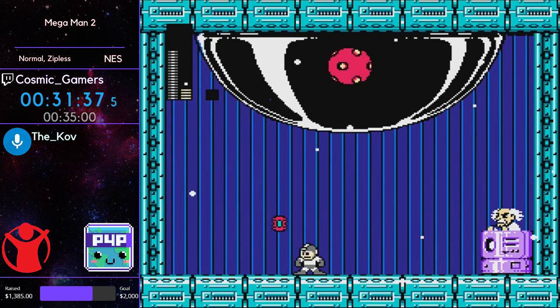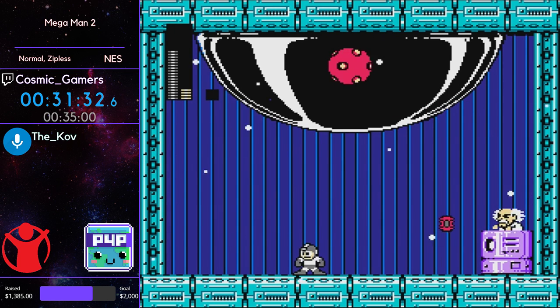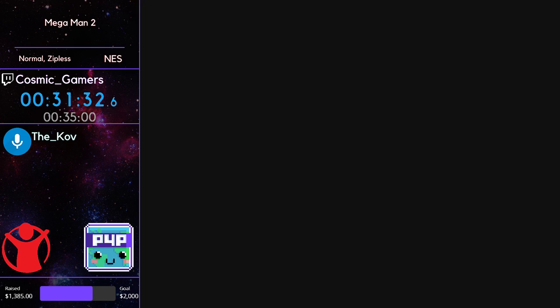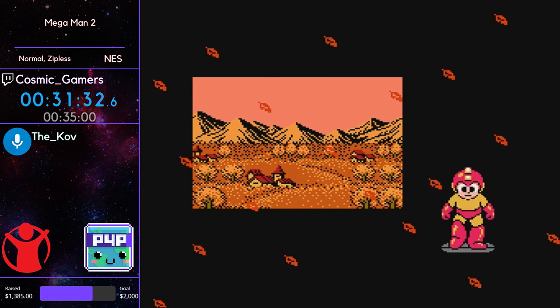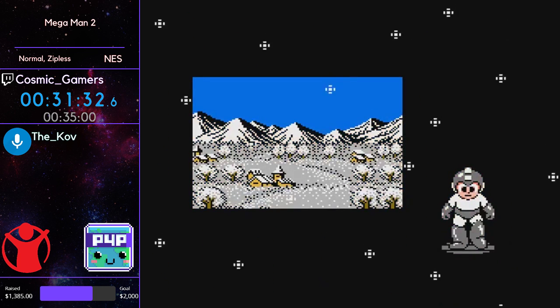With two deaths, without those deaths that was probably very very close to a PB. His PB was 30:58 and so he was only 34 seconds off his PB — that was a really good run. Awesome run Cosmic, that was a lot of fun watching. It brings back a lot of nostalgia — I played a ton of Mega Man 2 throughout my childhood and it was my first speed game, so it has a special place in my heart. Let's throw out those GGs for Cosmic — that was a good run.